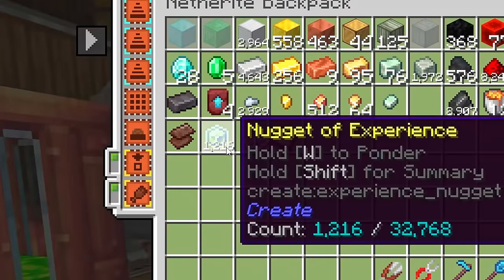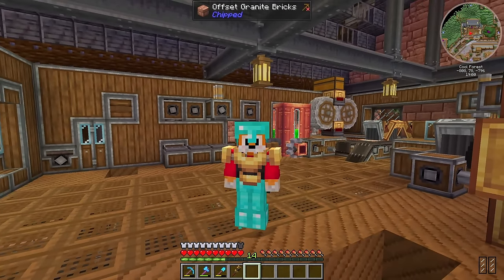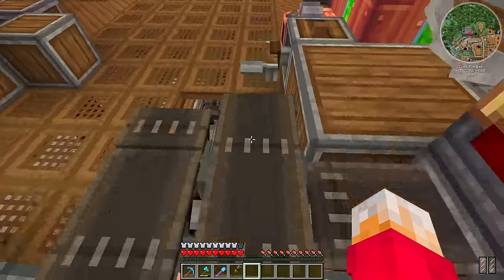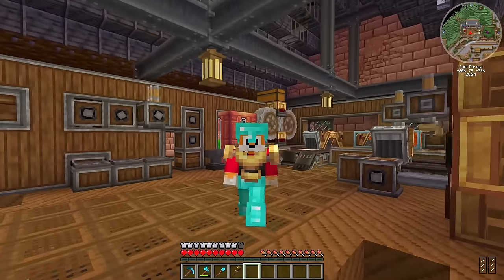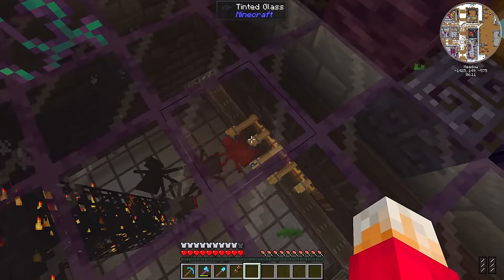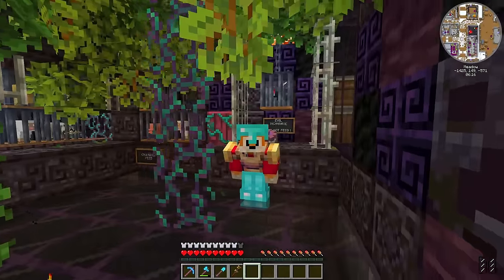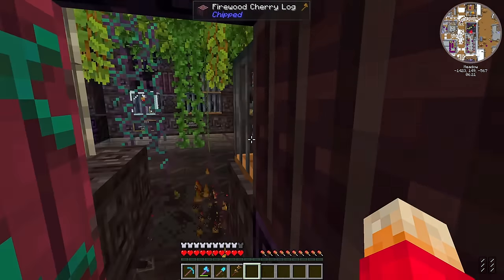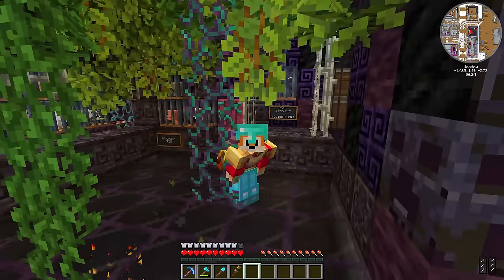I've also got a whole bunch of nuggets of experience in my backpack, which I use for mending my tools when they start running low, like my shovel and my pickaxe. I can even store my personal experience by standing on this disenchanter, and that all just gets taken away and put in there as well. My Spider Spawner Farm, which uses deployers with swords on it to kill spiders and the skeletons in there as well, generates me quite a lot of nuggets of XP.